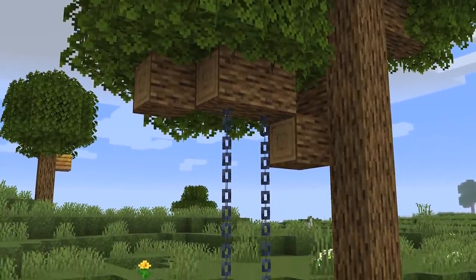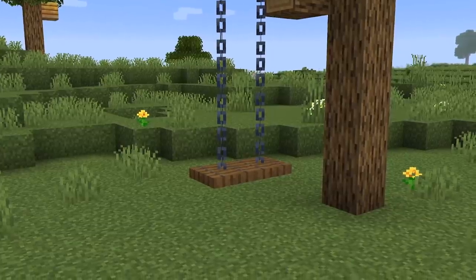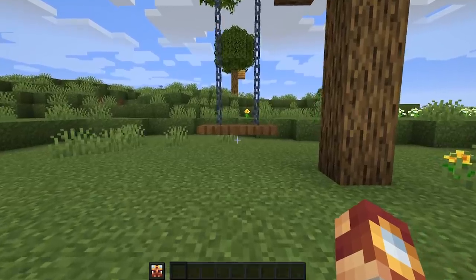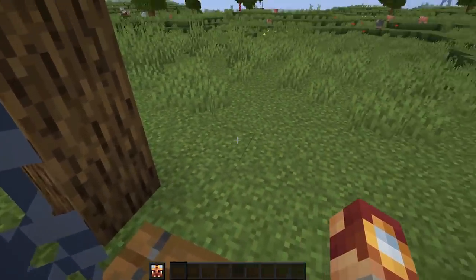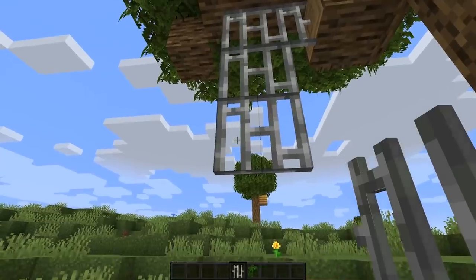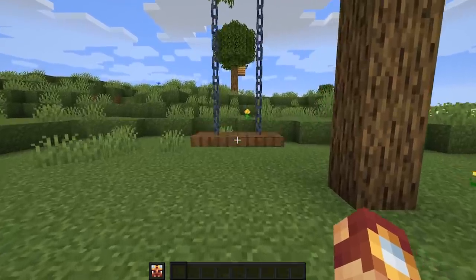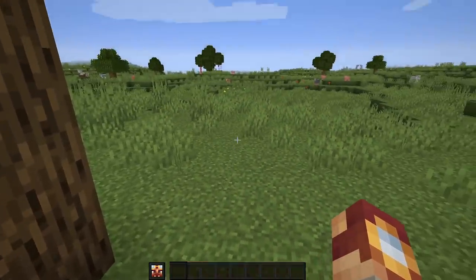Last but certainly not least, we can now create swings. There are two different types of swings that I like to use — one being a seated swing and the other being a bed swing or a hammock. Using two trapdoors and chains, you can create a really compact swing design that before would have not been possible. Using iron bars before would have just combined the two blocks together, but chains stay as a post, giving you the space between the center of the two blocks for seating.